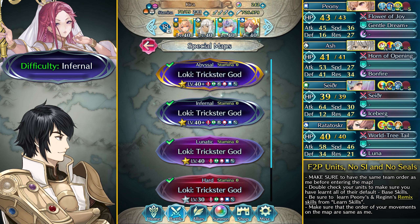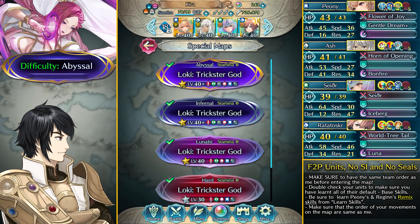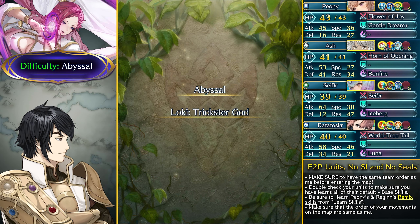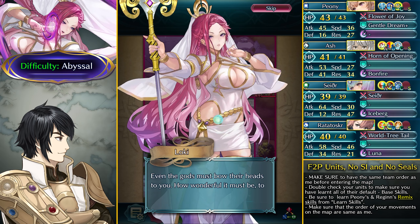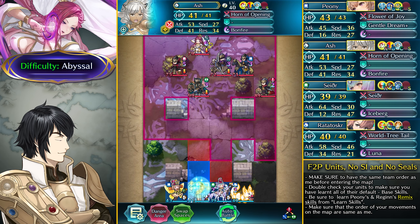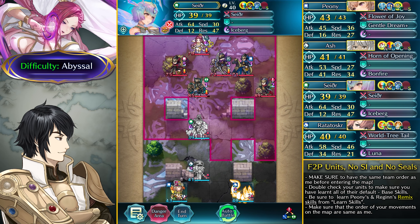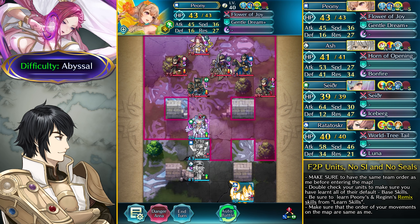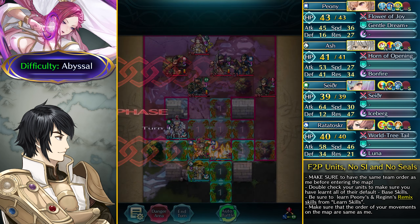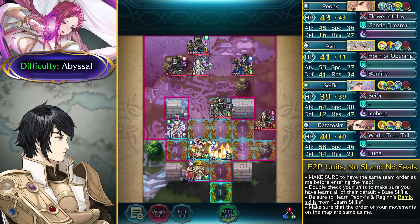Now let's move on to the Abyssal difficulty. You don't really need any sacred seal, so again just base kits are fine. Make sure the order of your team is the same as mine before entering the map. On Abyssal, the axe armor is even more annoying because it has Deflect Magic, so it's going to take a while to take him out. You still want to start the same way — Ash one space above, then Sether teleporting and attacking this axe knight so that Loki heals up the axe knight and returns him to the back. Bait out this Brave Bow Flyer — pretty much the same as Infernal but with some differences.